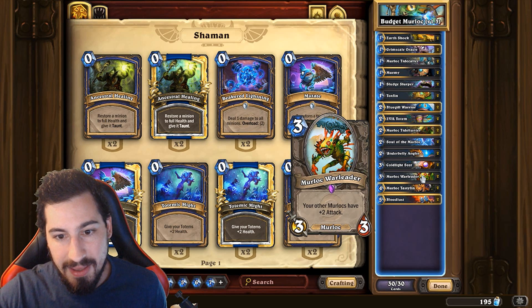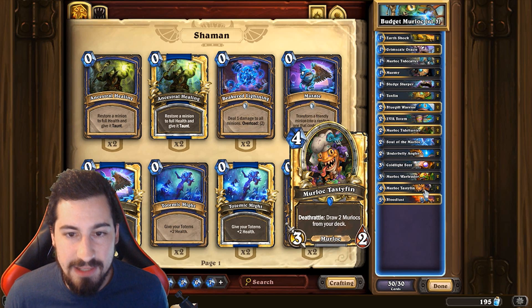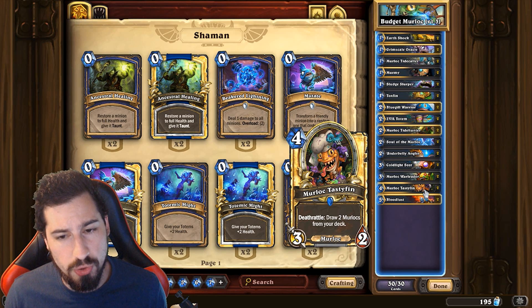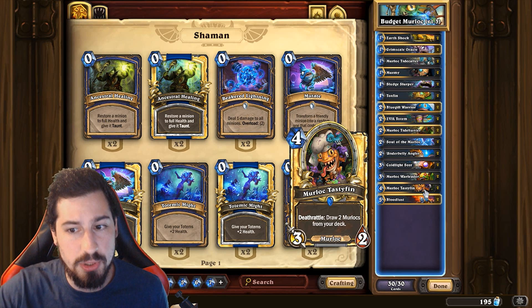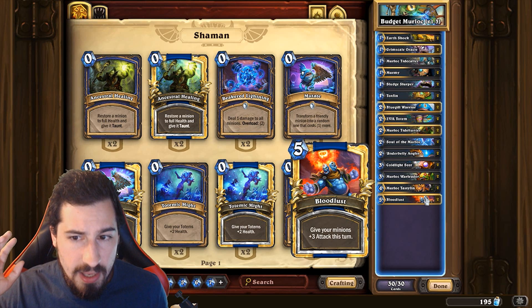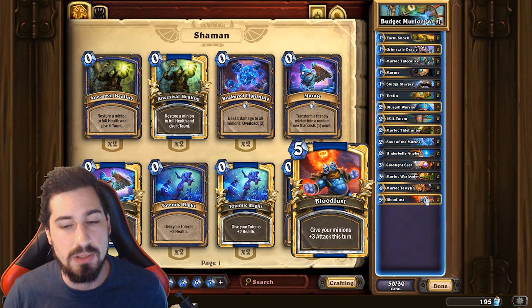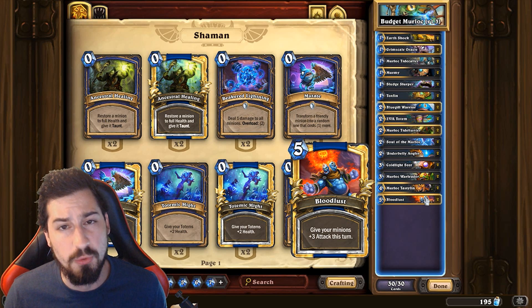Murloc Tasty Fin - four mana, three-two. Stats aren't there, but its deathrattle draws two murlocs from your deck. The entire deck is murlocs, so you're always going to draw stuff, and most of the time by the time you play this you're starting to run out of cards, so this helps you get more draw. Then Bloodlust - because we're playing all these cheap minions and Soul of Murloc in these cheap minions, we need to buff them up and finish the game. Two of these - give your minions plus four attack this turn.